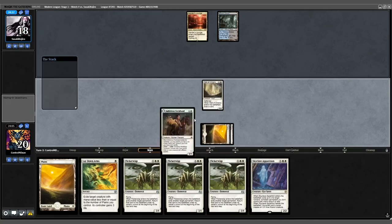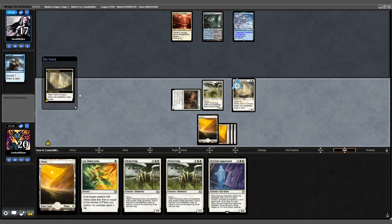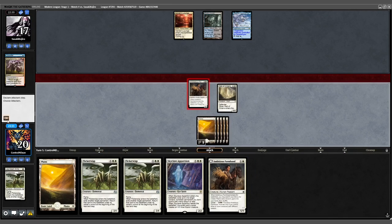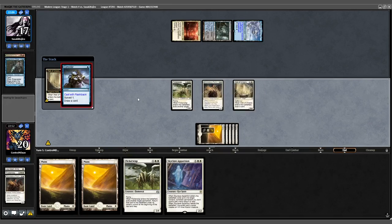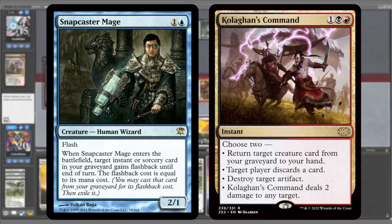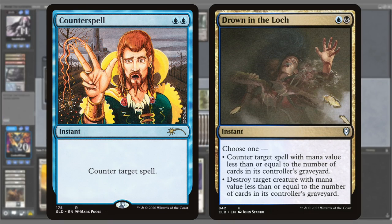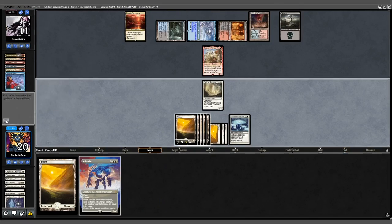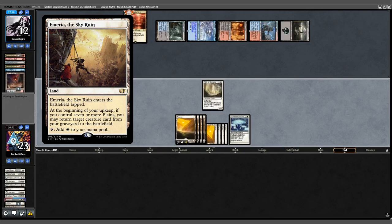We're jumping into the middle of Match 1 against Grixis Control. Resources have been traded back and forth with little headway made on either side. My opponent's game plan is predicated on chaining together Snapcaster Mage with Kolaghan's Command, and interacting on the stack using both Counterspell and Drown in the Loch. But with little pressure and my graveyard full of creatures, inevitability is on my side with Emeria in my deck. Let's jump into my draw step on turn 10.